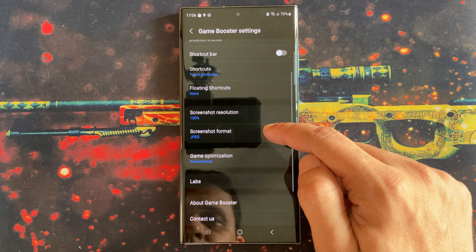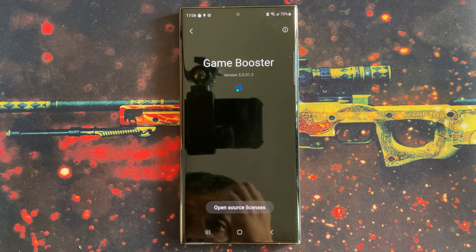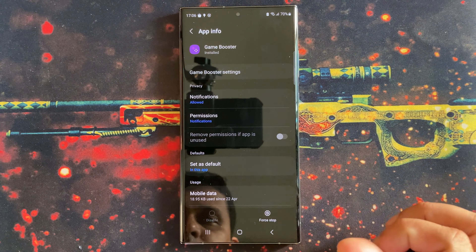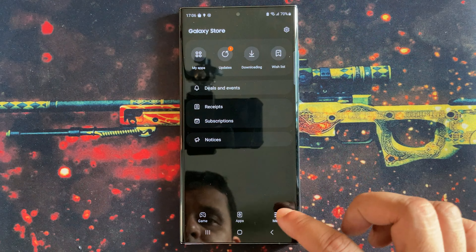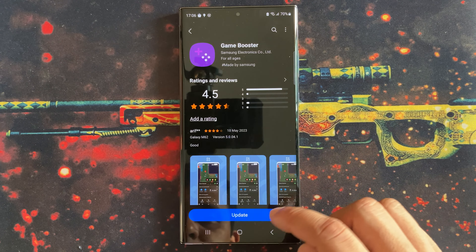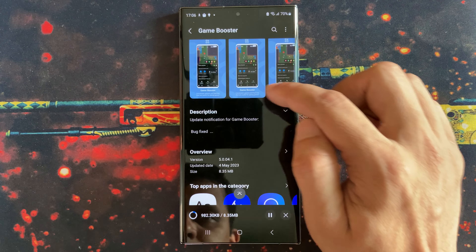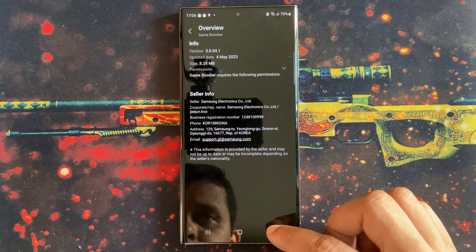If you are a new Game Booster user, then you need to update your Game Booster app first. You can find it on the Play Store — actually, you have to update the app from Samsung's own Galaxy Store. Here I am updating Game Booster for the first time from Galaxy Store.